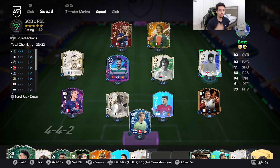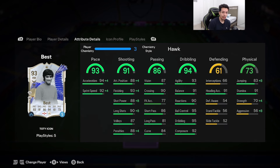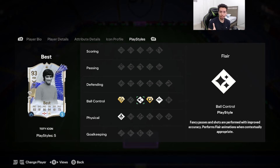Welcome to another video on the channel! Team of the Year season is finally here and we're going to review the 93-rated George Best Icon SBC. We're looking at a card that's 5-star skills, 4-star weak foot, high/medium work rates, right foot, acceleration type mostly explosive: 93 pace, 91 shooting, 86 passing, 94 dribbling, 61 defending, 73 physicality. The two plus play styles are Technical on plus and First Touch — absolutely amazing.